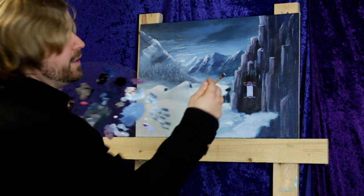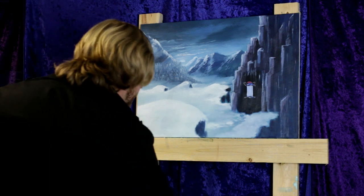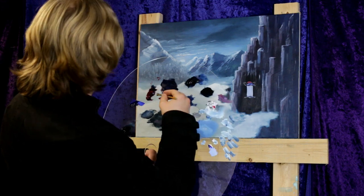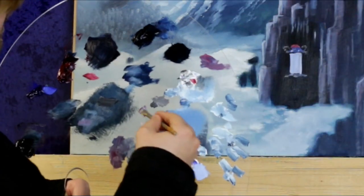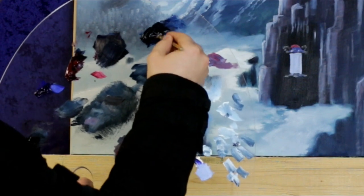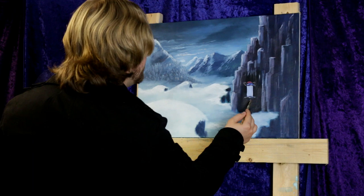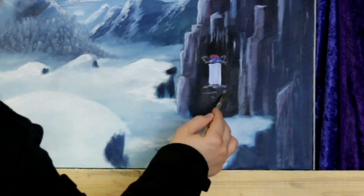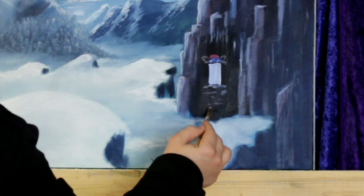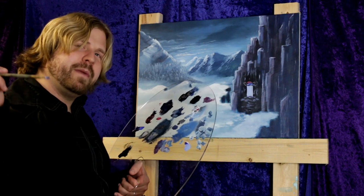Now that we have this new light source, we can reflect the surroundings with it. Take that clean brush and go into Alizarin Crimson and some Prussian blue to add some cave highlights here and there. Simple highlights reflecting the capsule light — maybe there's a pathway. Just a few more details to make this look more Mega Man-esque, then we can call this a finished painting.